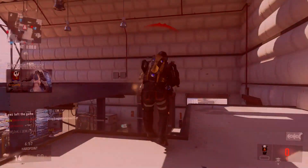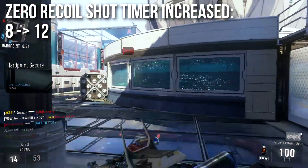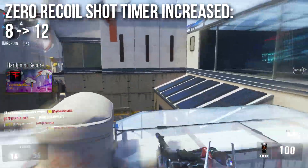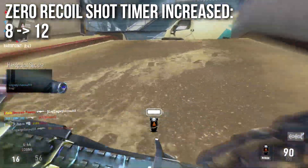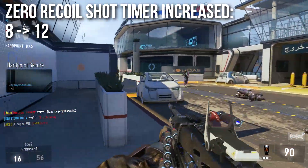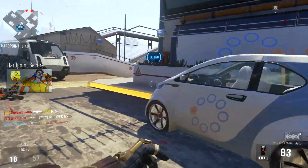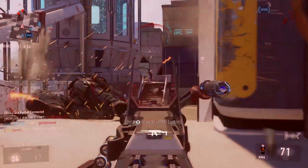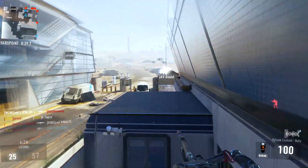However, the zero recoil shot timer has been increased. It used to be 8 shots before your recoil drops to zero — I thought it was 10 but I miscounted a little bit. It's actually been increased up to 12 now, so you have to fire a couple more bullets before you hit your zero recoil zone. This is probably because some of the variants have very large magazines, and people put rapid fire on it, burn through the bullets super quick, and then just go to zero recoil with rapid fire. That's like a 50% increase in zero shot time, and you'll probably find it kind of annoying.